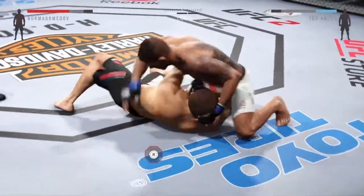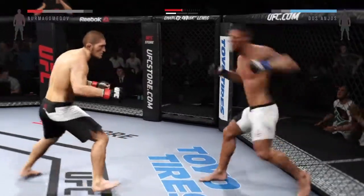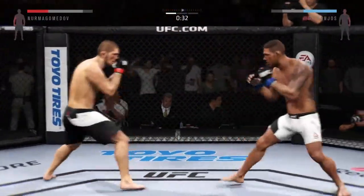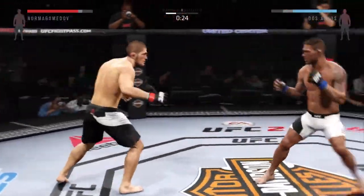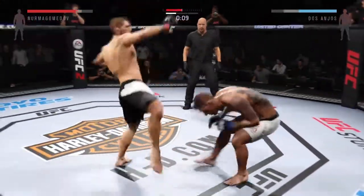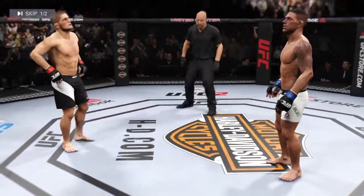Back to side control. Got the over-under here and they move out of the clinch. Nice inside leg kick by Nurmagomedov. Jumping knee! 30 seconds. He goes up top of the kick. Wow! He is getting... Oh my! Wow! They are on their feet!